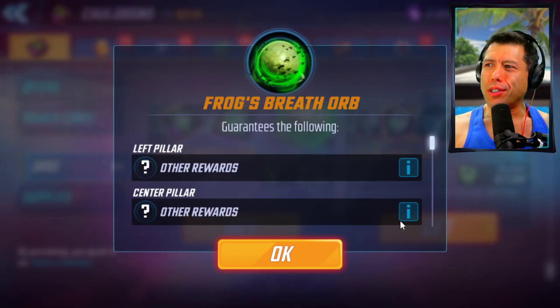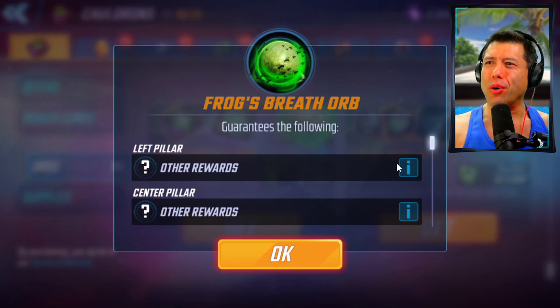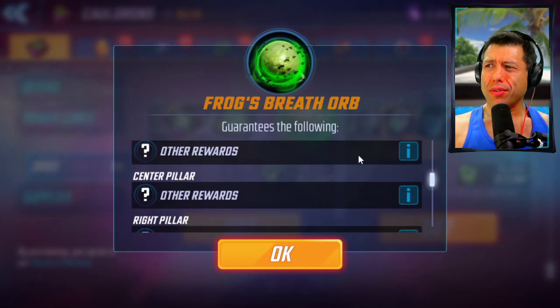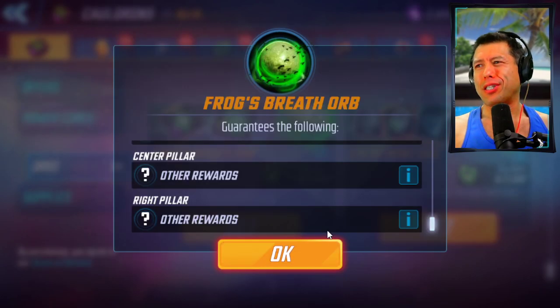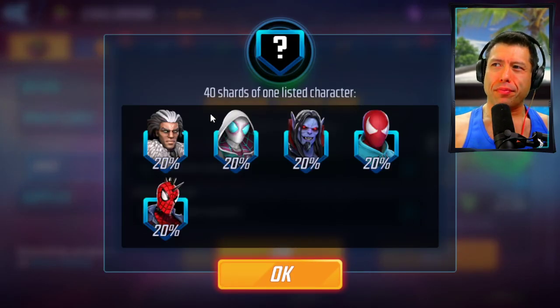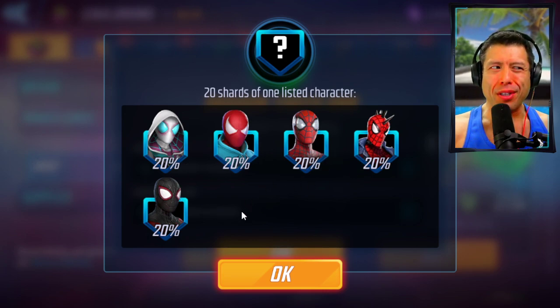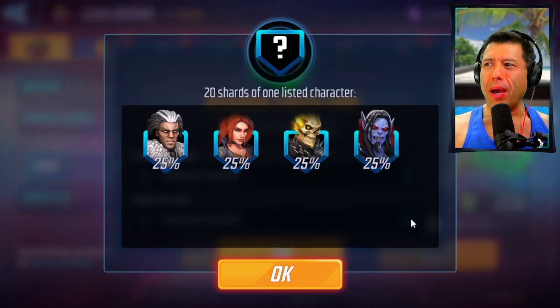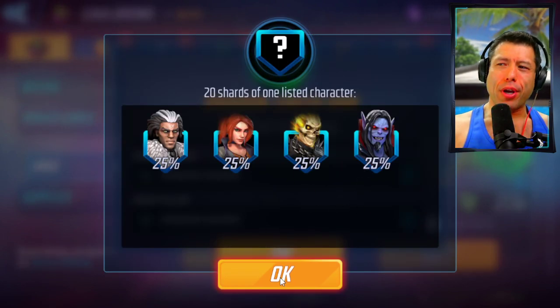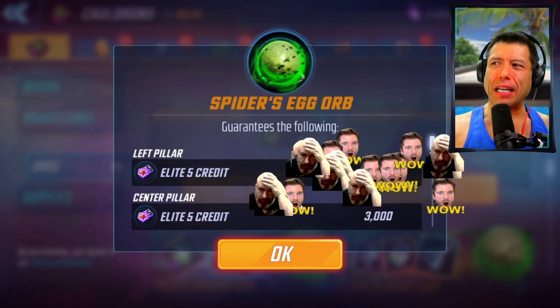Frog's Breath orb — it's not as good as the other one at first glance, but look at these fully crafted pieces — five pieces, you get three in the left pillar and two more, that's seven fully crafted pieces total. This is actually a pretty good one. The Dragon's Tooth orb is the one you're going to have to buy. If you look at the center pillar: 40 shards of one of the more recent characters. Left pillar gives you web warriors — some normal Spider-Man and Miles — but potentially 20 shards of newer characters. Right pillar: two old, two new characters, 20 shards there. So potentially 80 shards of a good character.